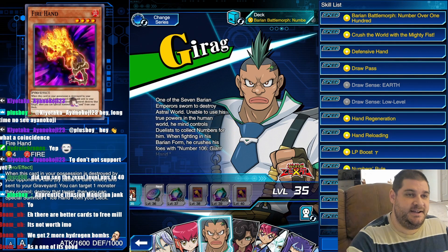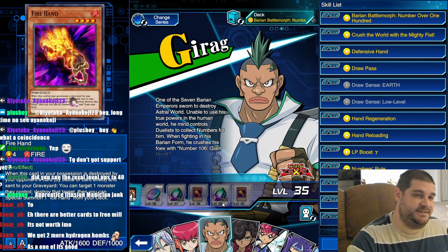Girag gets two extra copies of Firehand — he now has three copies of Firehand. Is that good? Yes it is. Fantastic — everyone who plays Girag is happy.